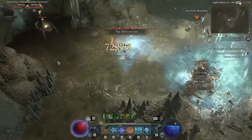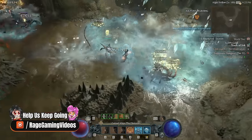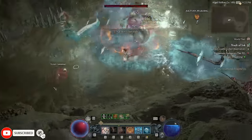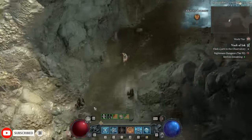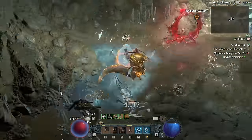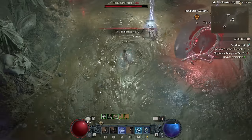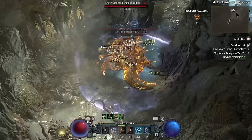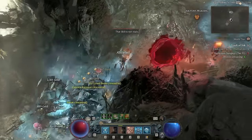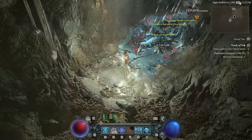Hello, my fellow sorcerers, and welcome to it — the Sorcerer build of Season 3. There is still experimentation to be done, and there's something I think might be quite special that no one has tried yet, but generally, this is our best build: highest damage, most comfortable to play, tankiest, cruise control. This is what you need.